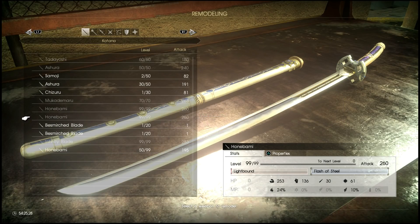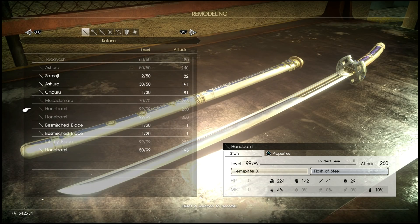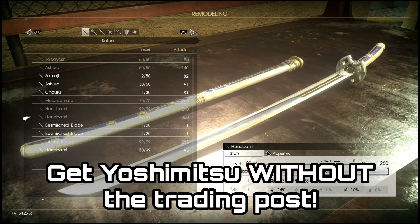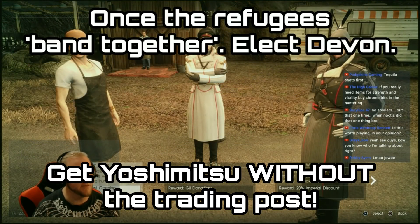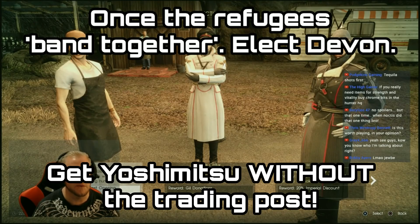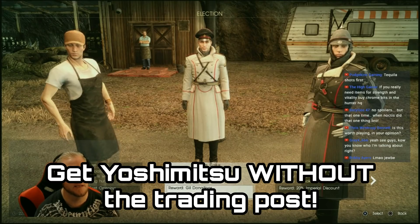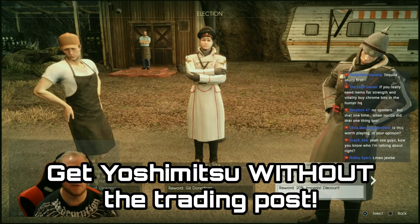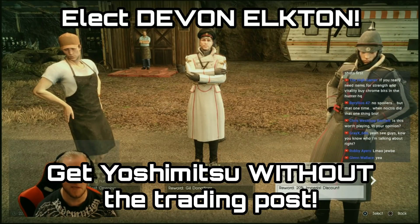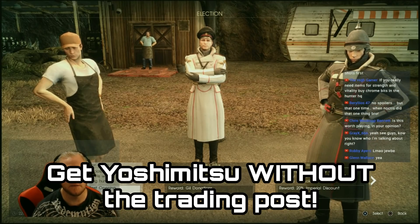If you haven't seen my other video on this, basically it's a great Katana that goes all the way up to level 99 and you can really pump this thing full of stats, so it's a great weapon to have. But the only catch is you have to have elected the right person at the Maldesio Hunter HQ. If you didn't get that, you only get one opportunity and then that's it. But luckily there is another way to get the Yoshimitsu, and actually in some ways it's a bit easier than the other method.